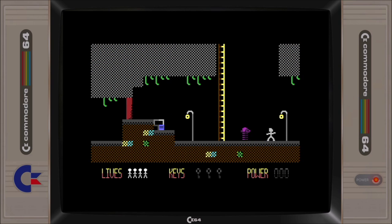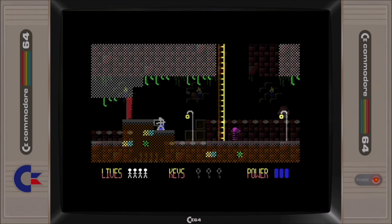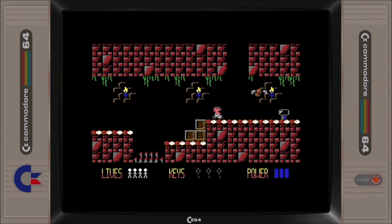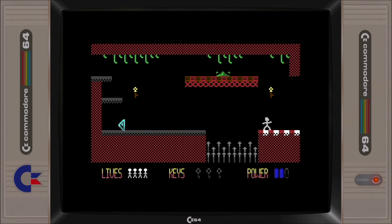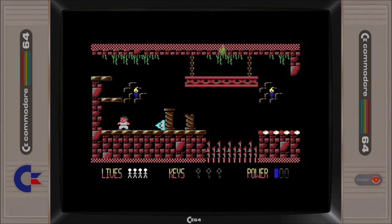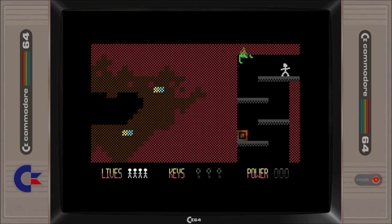We gave the game the full review treatment a few months back, and enjoyed the game's main gimmick: the concept of an alternate timeline which Doc can switch in and out of to solve various game puzzles and allow further progression into the game. We found the game to play very well, and the transition between the two timelines is seamless. Not only is Doc Cosmos one of the strongest titles in this competition, it quite possibly is one of the best games for 2019.